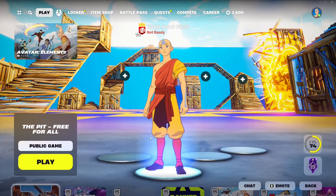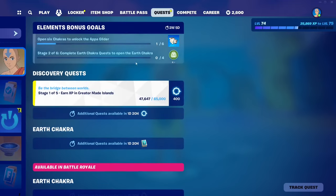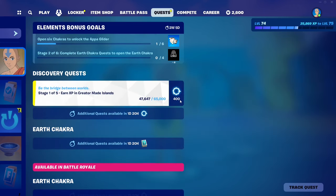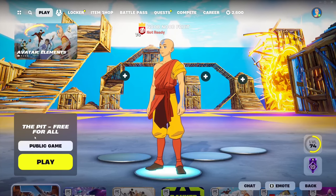Once you click select and it loads in, the quest is no longer grayed out and you can start earning points. In total, each stage gives you 2,000 points. With each new chakra quest line you get 2,000 more — so for the water chakra we have this one, in two days we'll have the earth chakra with five more stages for 2,000 more points, and so on.